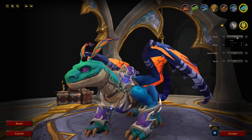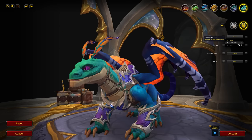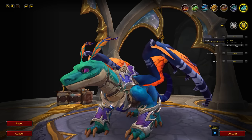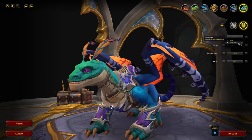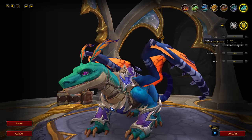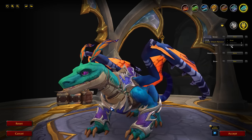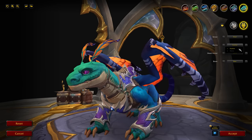Moving to the face customizations, zooming in very close, there are a few snout options to change up the look of your drake. You have 'Short', 'Underbite' — which is from the Dream Renown and makes it look a bit more like a dragon and less like a Pixar character — and 'Long', which is also from the Dream Wardens Renown in 10.2 and just drastically stretches the snout out.